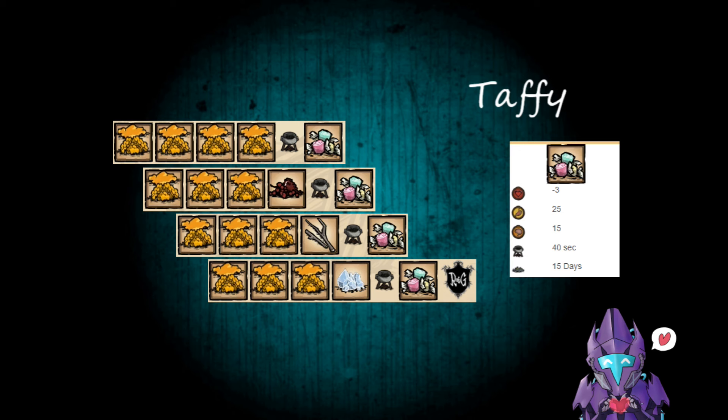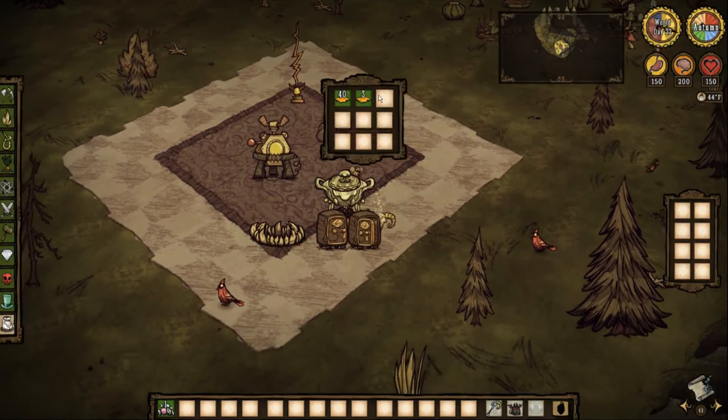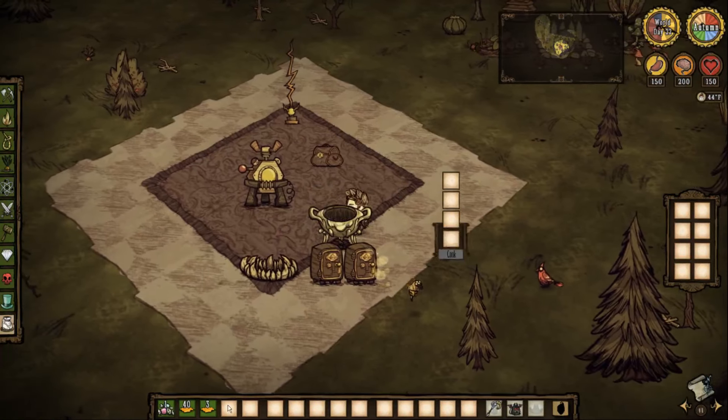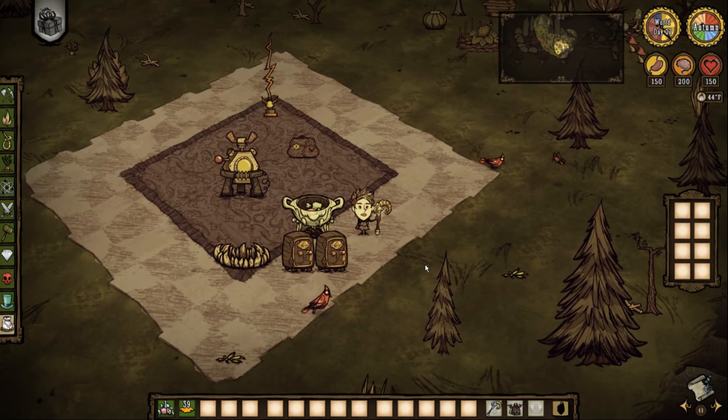Our first recipe for dessert is Taffy — a quick little pick-me-up for sanity. If you guys can't find any green caps in your world: negative 3 health, 25 hunger, 15 sanity, 40 seconds in the crockpot, 15 days to rot. This one's pretty easy — all you need is three honey and a filler in a crockpot.